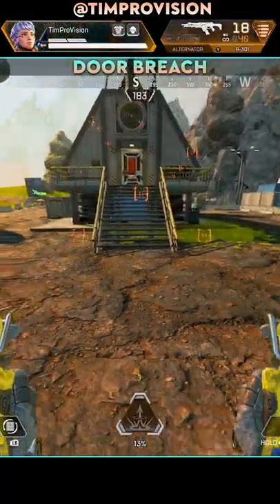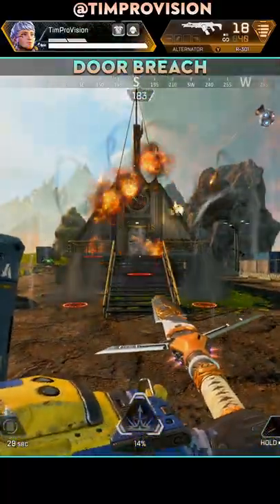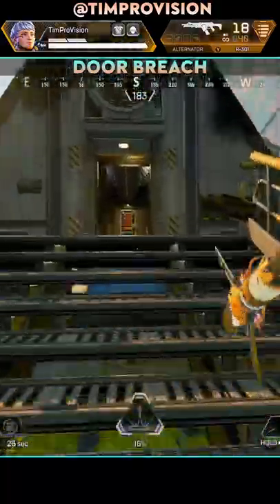A huge thing more Valks need to be doing is use the tactical missiles to break doorways. A well-placed tactical that hits a door is gonna allow you to breach in with ease.